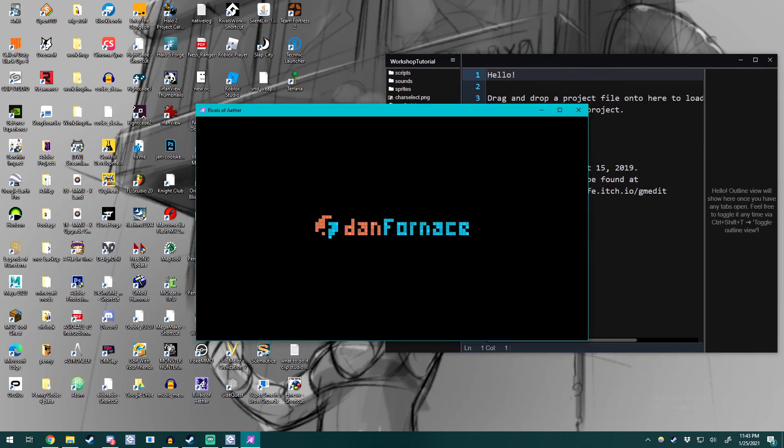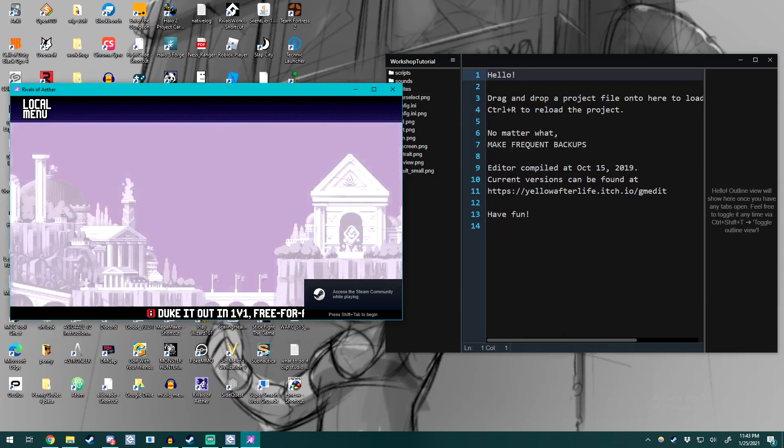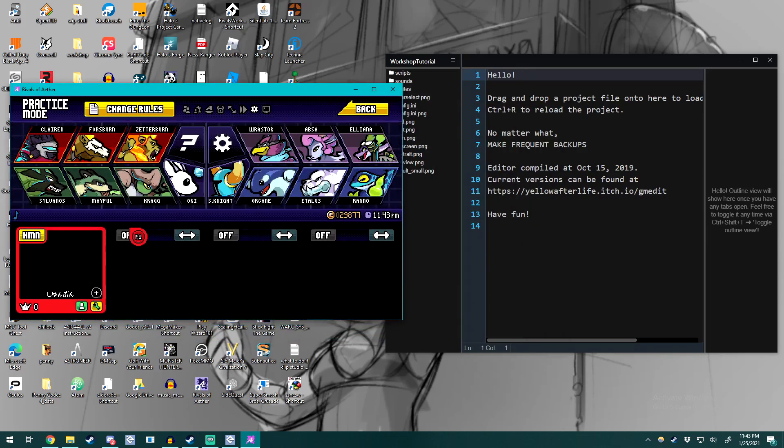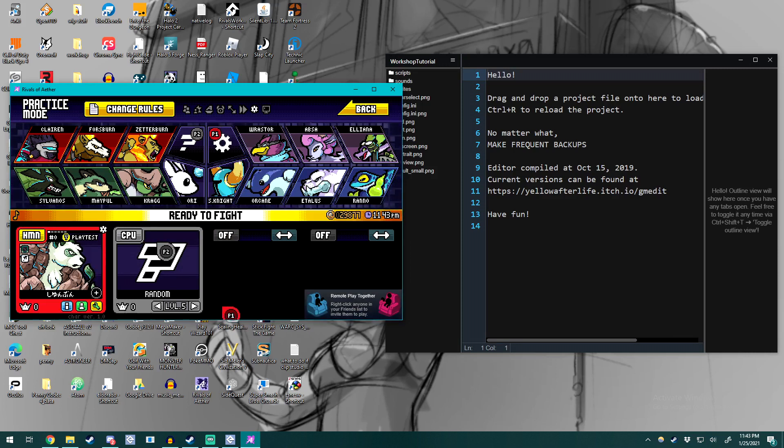Go into Local, then Practice, because we need to be able to refresh our character. Find the workshop tutorial character file that we have in there. You should see that it is Gwadua, but all the colors are not working.